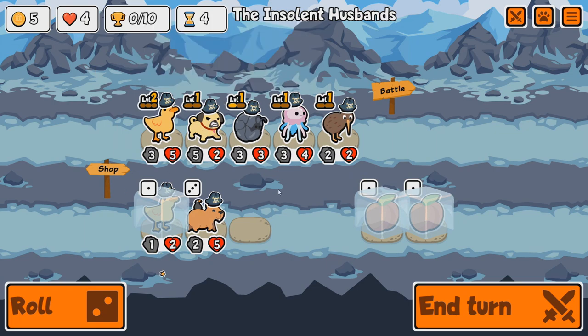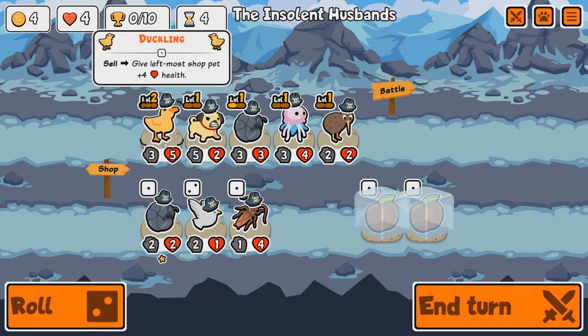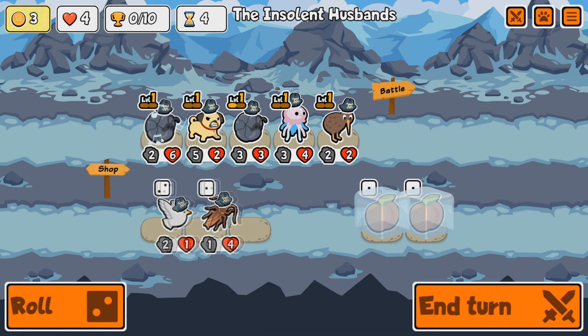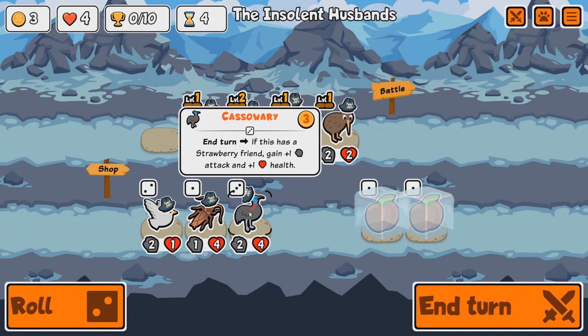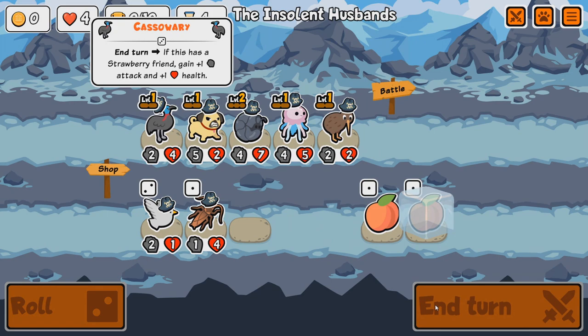The Pug is going to give experience to the Pill Bug, which will hopefully buff up the Jellyfish. Let's re-roll, we're going on the Pill Bug. Sell this Duckling, get the Pill Bug going. Then we'll combine them. We have the Cassowary — if a Strawberry friend gains plus one attack, plus one health, that can easily be done later rounds.